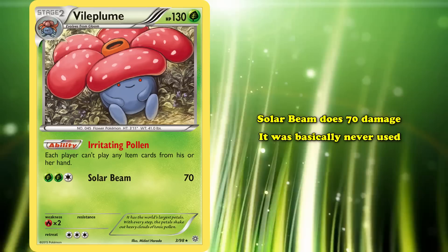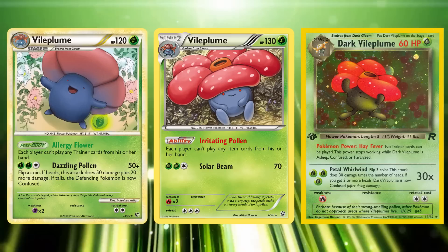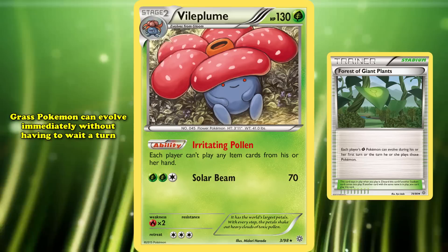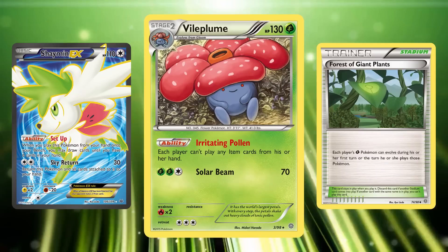This wasn't the first time that an ability like this was printed, and it wasn't even the first Vileplume that did it. Vileplume from HeartGold and SoulSilver Undaunted with its Allergy Flower Pokebody, and Dark Vileplume from Team Rocket with the Pokepower Hayfever all the way back in 2000 did exactly the same by preventing both players from using item cards. The most recent iteration was definitely the easiest version to set up. While still being legal in the standard format, it got to make use of the Stadium card Forest of Giant Plants, which allowed Grass Pokemon to evolve immediately without having to wait the usual turn, making it very easy to get Vileplume into play as early as turn one.